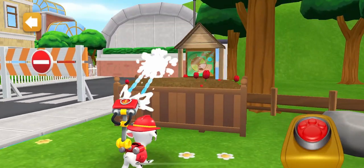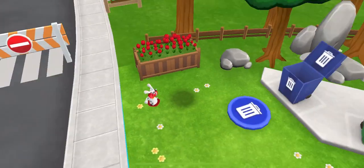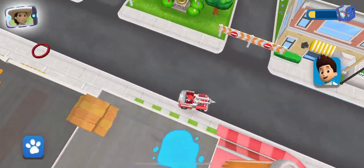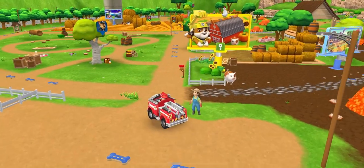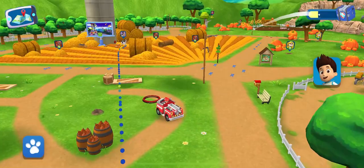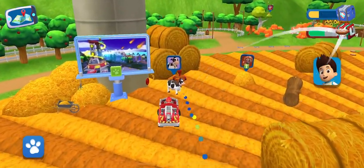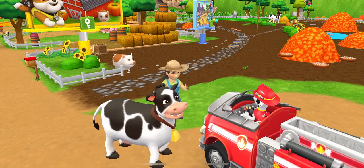Tap quickly! You got it, pup! It's Farmer Yumi! Choose someone to visit! Here we go! Looks like Patina wandered off again! Can you find her? Good job! Let's head back to Yumi! Thanks again! Patina sure loves wandering off!